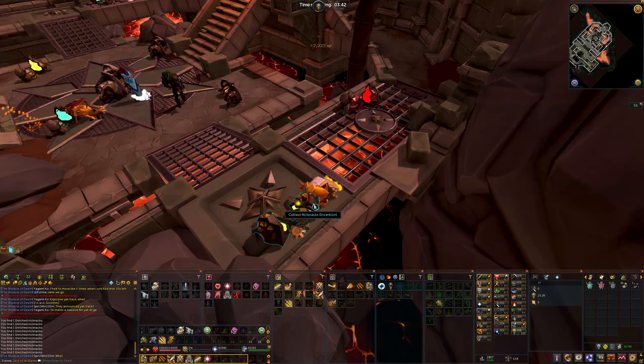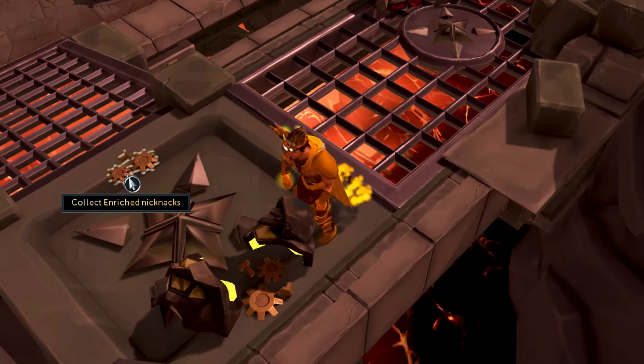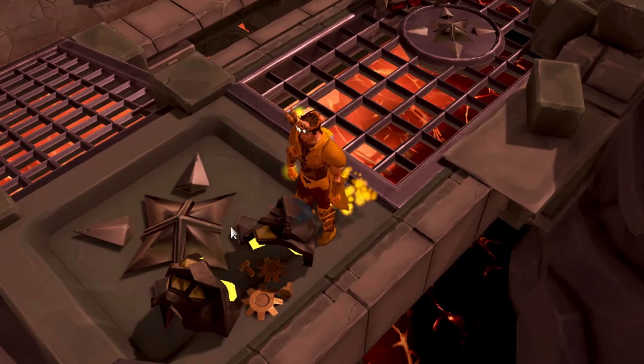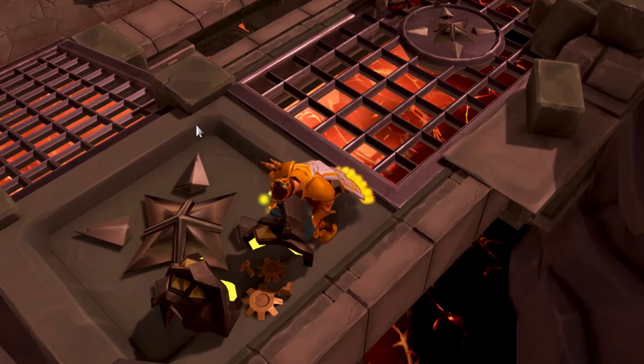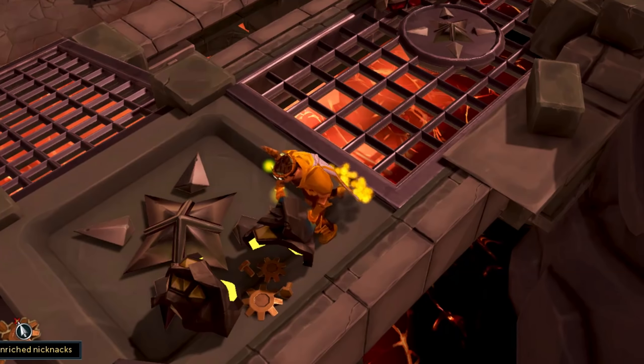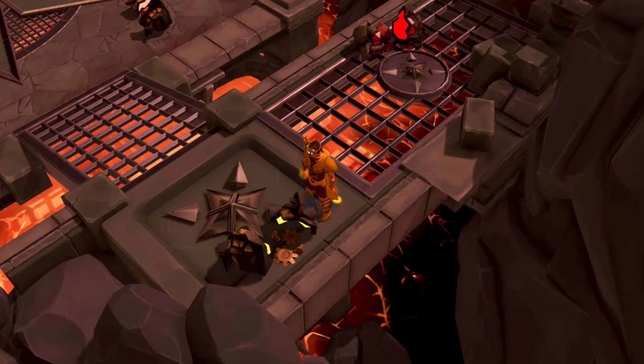Gathering the fragments isn't the only thing you need to do. Whenever you see fragments get ejected out onto the floor, be sure to pick those up to get them as a bonus. The great thing about these ejected fragments is that you keep gathering from your main spot even if you click on them, meaning your main action isn't interrupted at all.